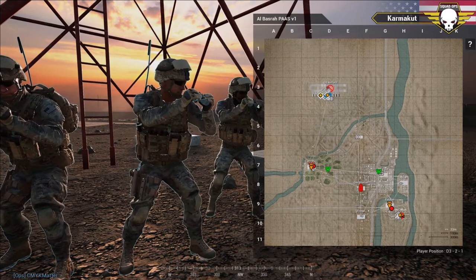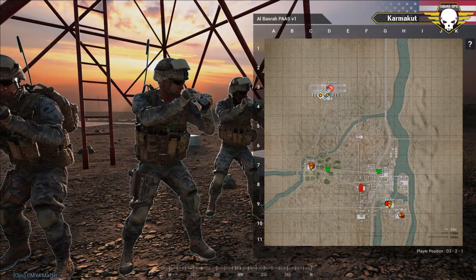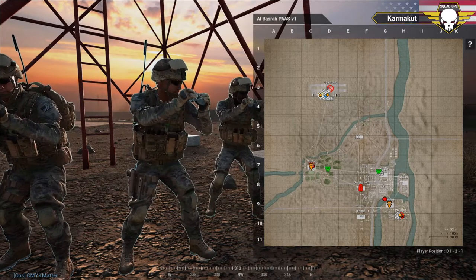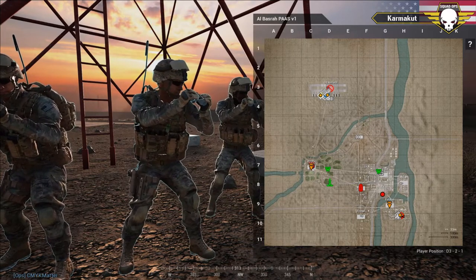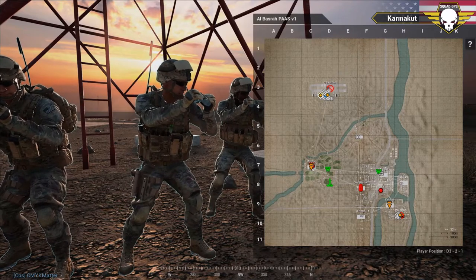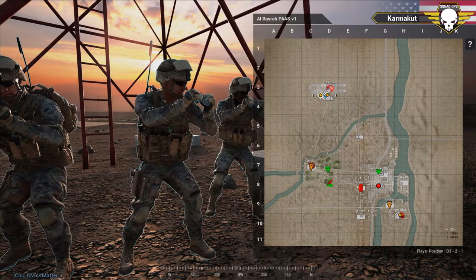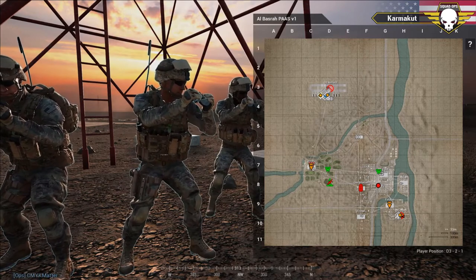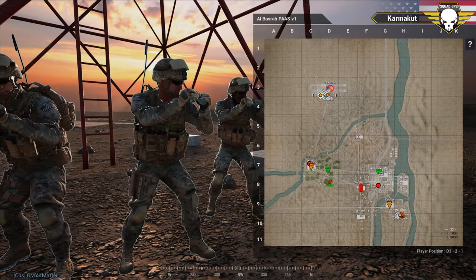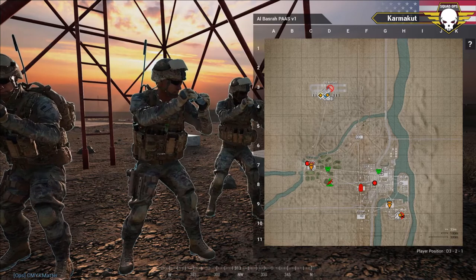After we stage up there, we maneuver and assault the village from the southeast and south. Squad three, as well as remnants from squad two, assault from a southeasterly direction — where you can see that machine gun marker. You're assaulting from that southeasterly direction. Watch those compounds and make sure they get cleared as you maneuver into the village.